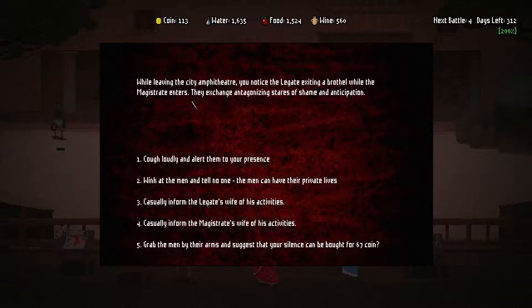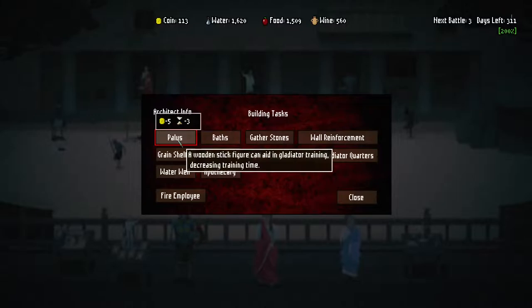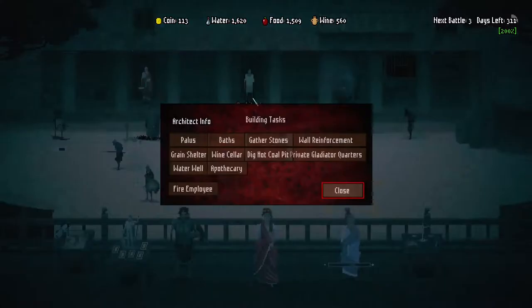It seems to have done some damage last episode but I don't know what decides how much it does. While leaving the city amphitheater, you notice the legate is exiting a brothel while the magistrate enters and they exchange antagonizing stares of shame and anticipation. I guess just wink at them and maybe they'll get happy. Happiness benefits us.